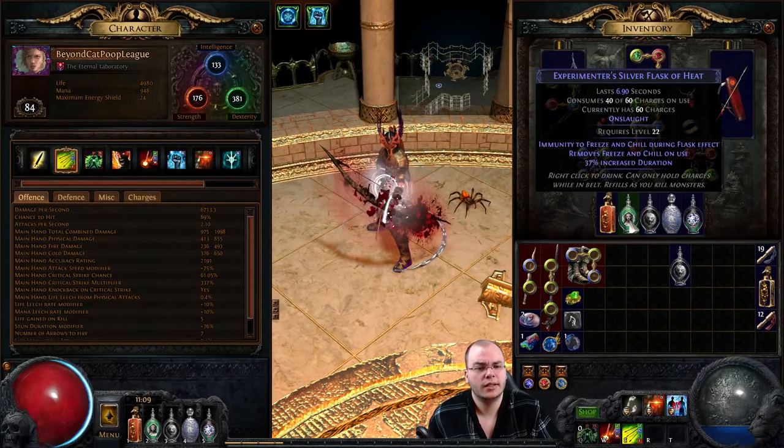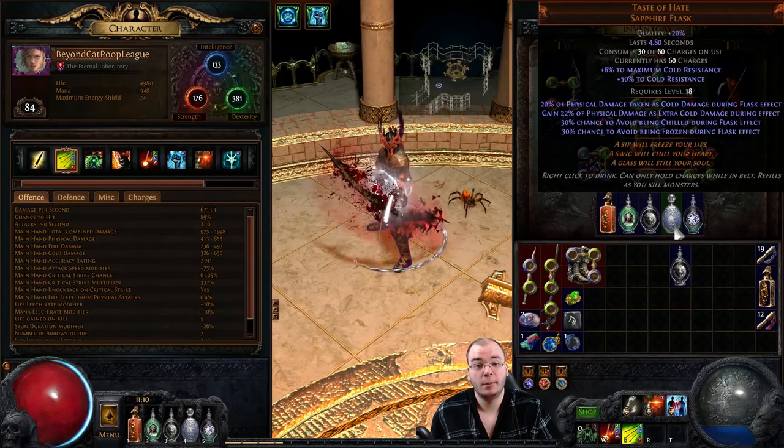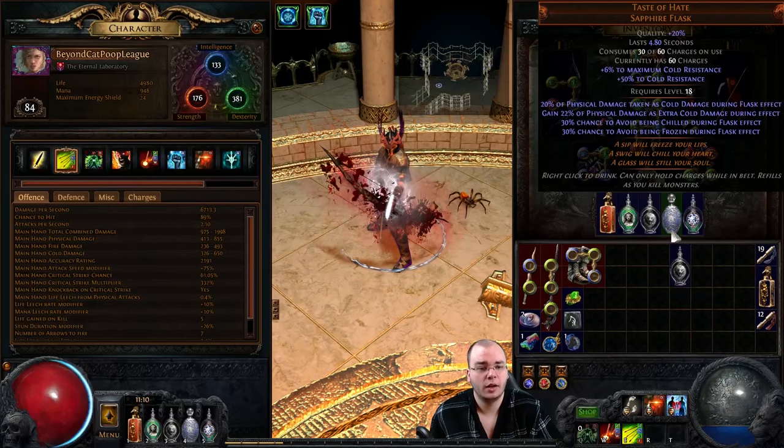I'm currently using a silver flask as my freeze removal until I get Master Alchemist. Afterwards I might change to either a Vessel of Vinktar or an Atziri's Promise. And if you don't have a Taste of Hate, you can easily use an Atziri's Promise instead - it's only a few chaos, adds a lot of damage and some leech, and is pretty nice. Just rock a basalt with it and you should still be fine.